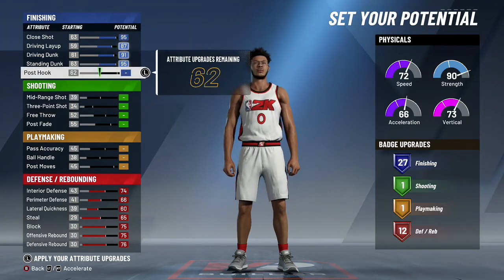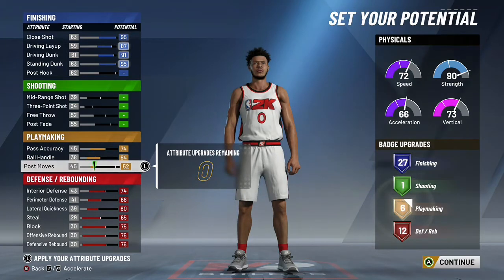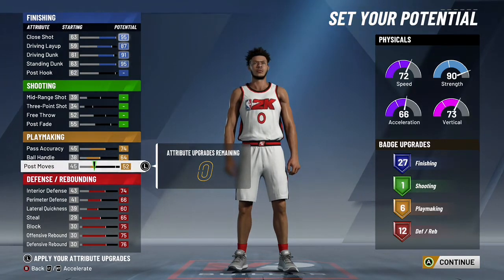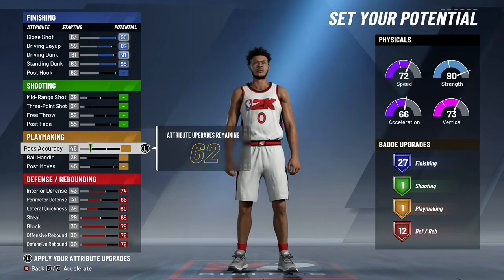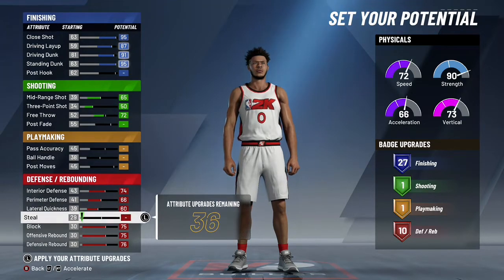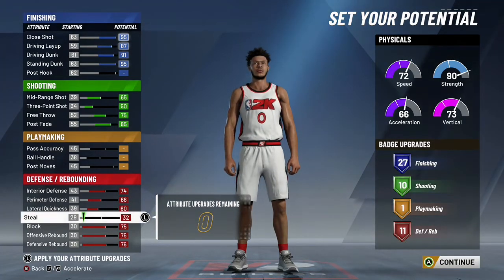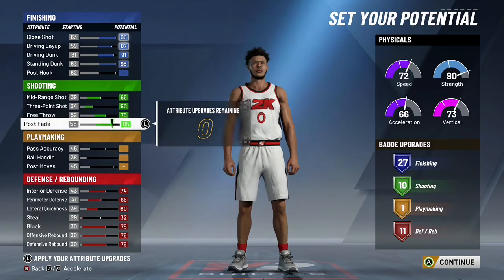When you do that you are left with no attributes and about 30 remaining that don't give you any extra badges. The way to work around that is we're going to remove everything from our post hook, which still leaves us with 27 finishing badges — still a ton. Now we have a little bit more room to play with, and we're upgrading our playmaking. But when you think about it, playmaking is only going to get us something like a quick first step badge, and we're not really going to be iso-ing the ball because we're going to be catching lobs.